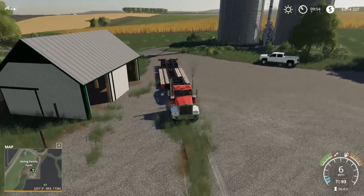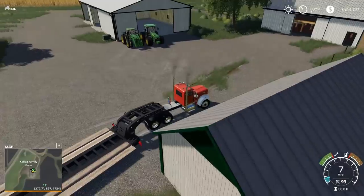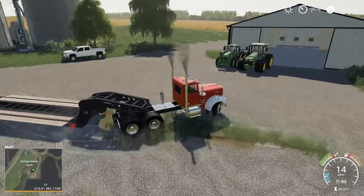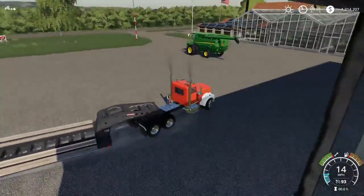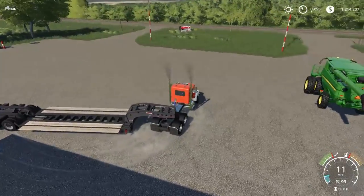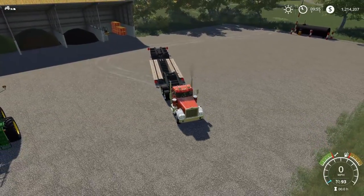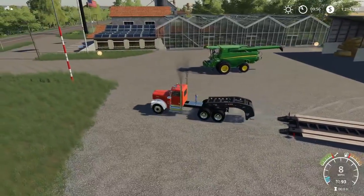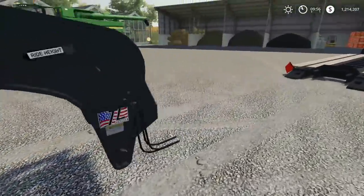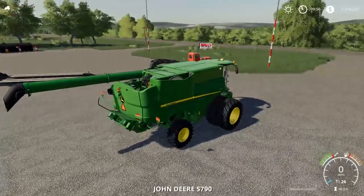I'm going to go back to the shop here. We are back here at the shop now. We're going to unload this Magneton really quick. Make sure we're on the right one — there we go. And now we're going to load up our 790 right here. We've got the 790. We'll just grab the headers later — I'll just pick up a header trailer. Let me buy a header trailer, move the headers onto the trailer, and then we'll be good.